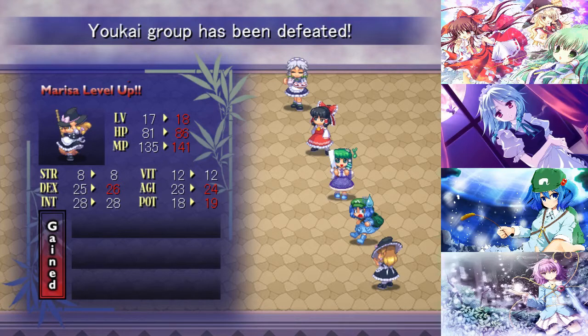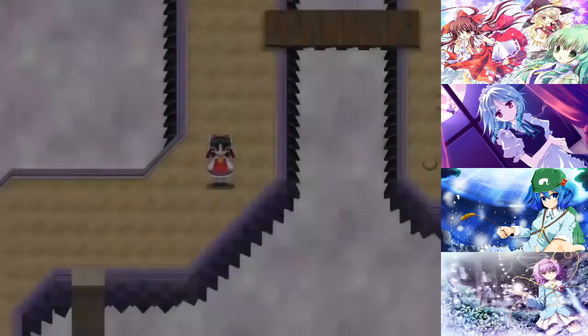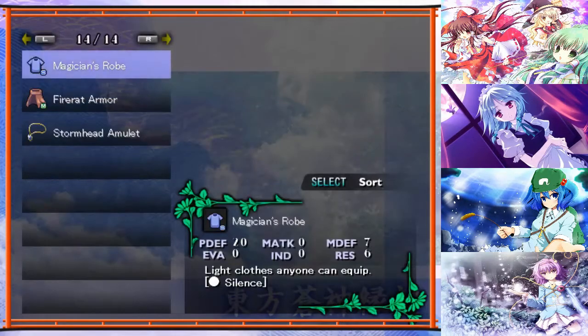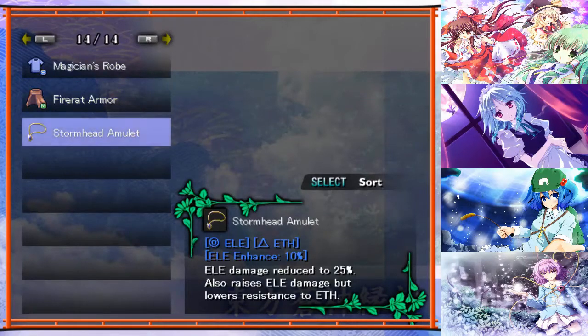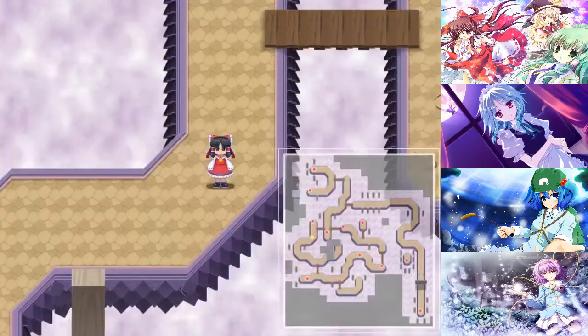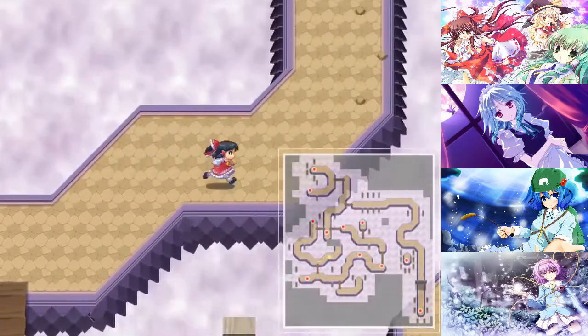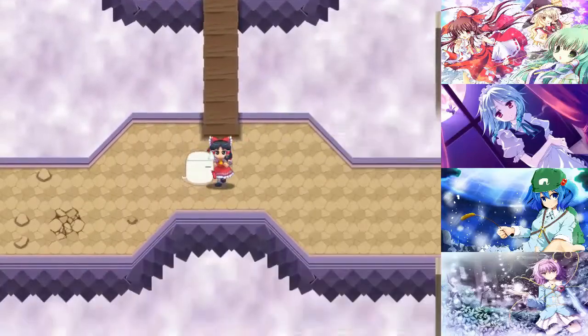Marissa has a bit more dexterity, which is nice. We get the Storm Head Amulets. This basically completes the quartet of basic enhancement amulets - now we have earth, electric, fire, and water. Of course, we also have light as well. We might get darkness if we get lucky - I believe the shade is the one that drops that, the one-eye monster from below. So maybe we'll get it.